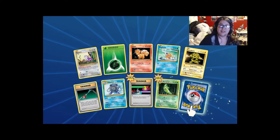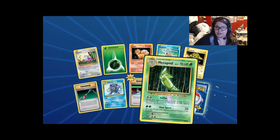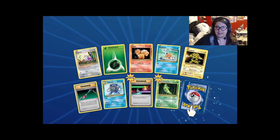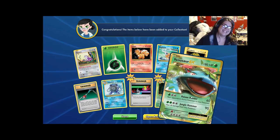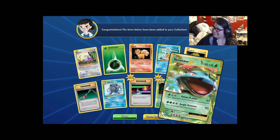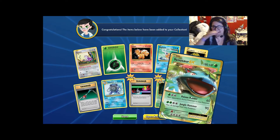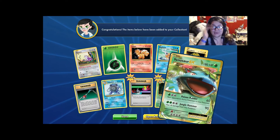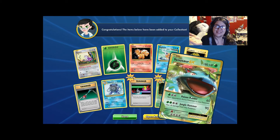And we're back. Reverse holo Metapod and Venusaur EX. It's funny because during the pre-release I had horrible pulls and got two Venusaur EXs. I think I pulled another one at that Toys R Us event where they gave you a little Pikachu and a couple of promo cards.